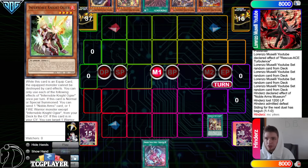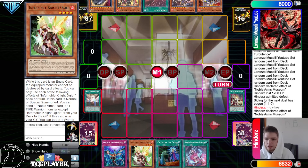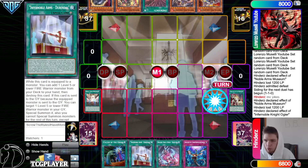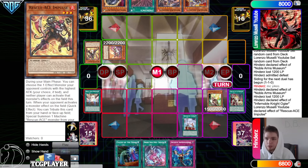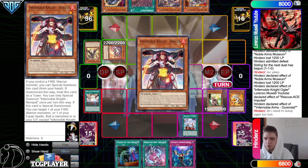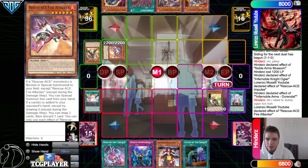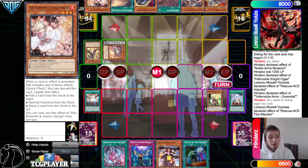Activate Heritage of the Chalice, search Ogier, then activate Museum, pay 1,200, search out Durandal. Normal summon Ogier, Ogier effect, chain Impulse — they let this go through, so that's going to summon out Fire Attacker, which is very good. They also need to resolve Ogier — dump Gear Freed, then Durandal grabs Renod. Activate Fire Attacker to draw two and discard, drawing Wanted and Ash Blossom.